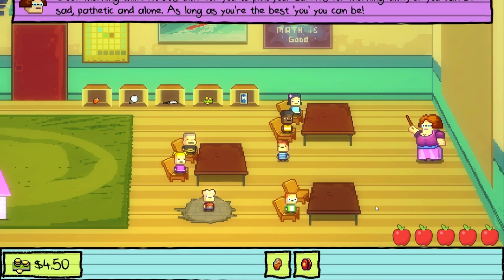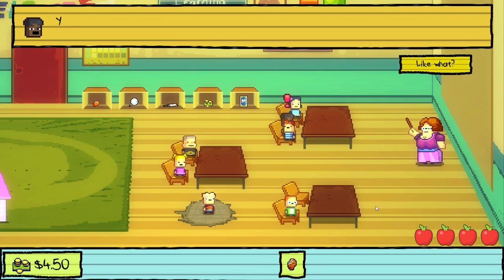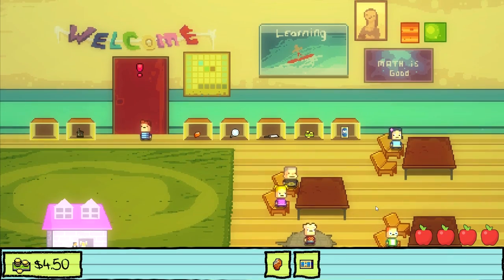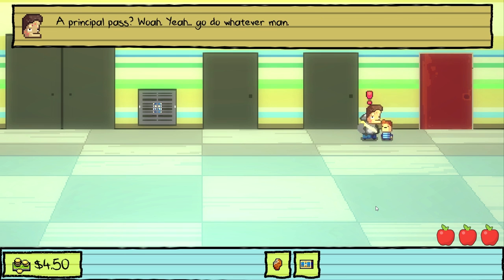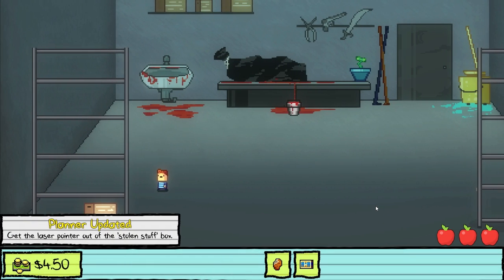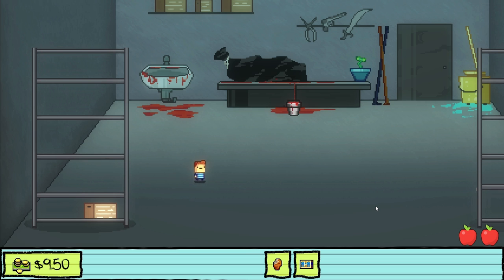I didn't get Nugget's pills, so that doesn't matter. There's the yo-yo — we'll drop that in here and give a distraction. So we got the hall pass. That takes us in here — we'll get the $5. That puts us at $9.50. We get to keep the hall pass so actually we're way over the top on cash. That's fine though, I will take the money.